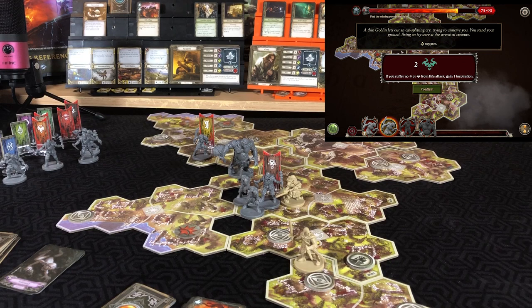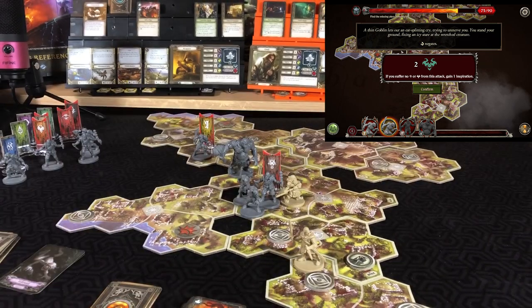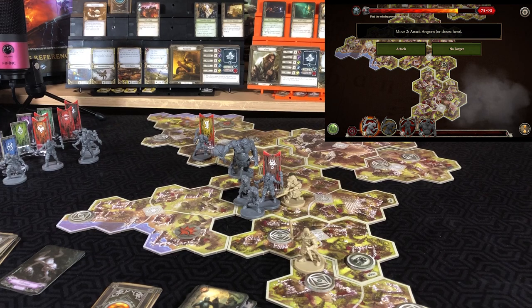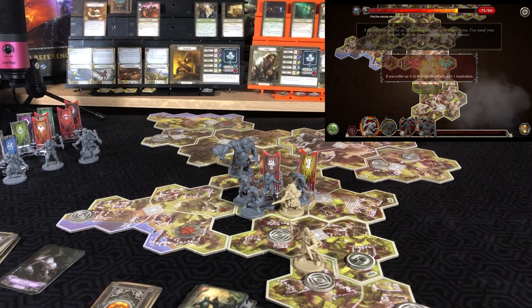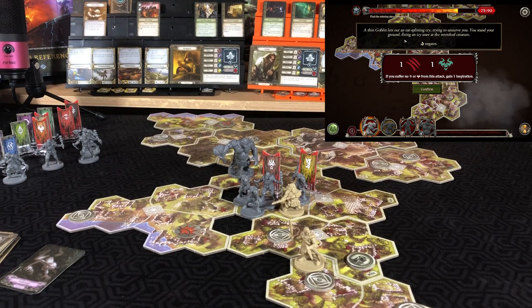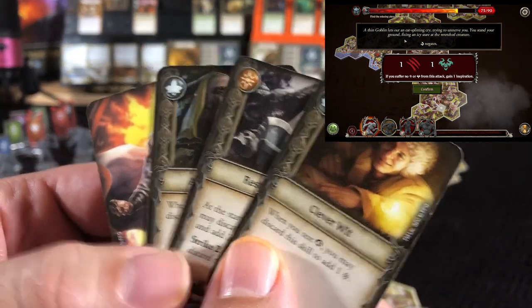'Thin goblin lets out an ear-splitting cry trying to unnerve you. You stand your ground, fixing an icy stare. Spirit negates — you suffer no damage or fear, gain an inspiration.' Gimli looks at four cards, getting one success, and with Ready Defense he defends both — gaining an inspiration. The other scout moves two through the area to say hello to Gimli — he's getting picked on. Spirit to negate again; shuffling his deck since he's Mr. Popularity. Looking at four cards, hoping for two successes — finds one. With Ready Defense he is good and would gain another inspiration if he had room.